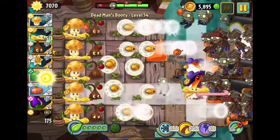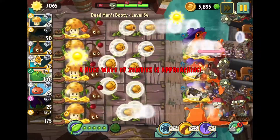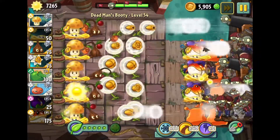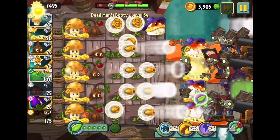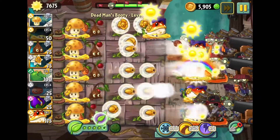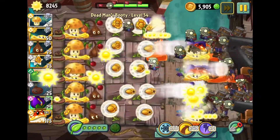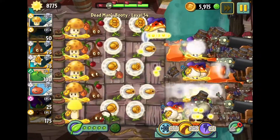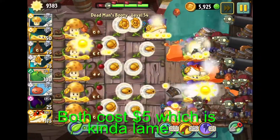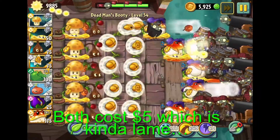And the lovely Toadstool - she's so proper with her lovely purple hat. It eats zombies, and when it swallows them it produces sun, so that's always a really cool bonus. It's basically Chomper but better, essentially. Although they did buff Chomper so it could eat multiple zombies at once, I still think Toadstool's better. If you're gonna get either of them, I'd recommend Toadstool.